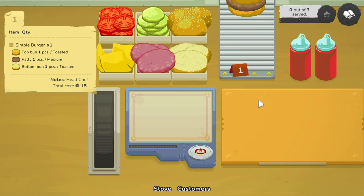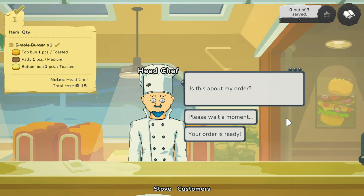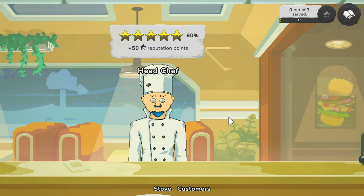When they're done — boop boop. Now do we serve that? Yay — one! Did we get it right? The customer checks: 'Is this about my order? The order is ready, I need to check everything is assembled correctly.' Eighty percent! Why only eighty percent? 'This food is amazing, enjoy your meal, sir.' Not a perfect start, but we made our first burger!